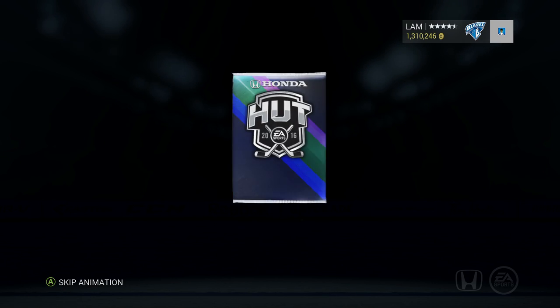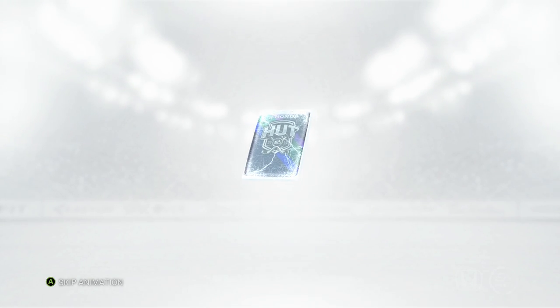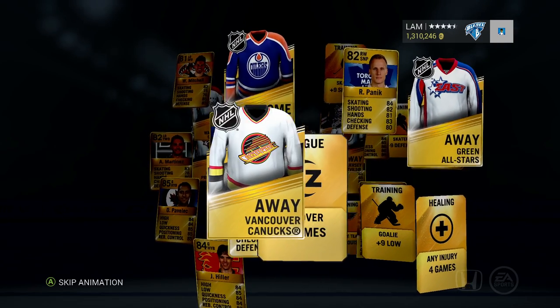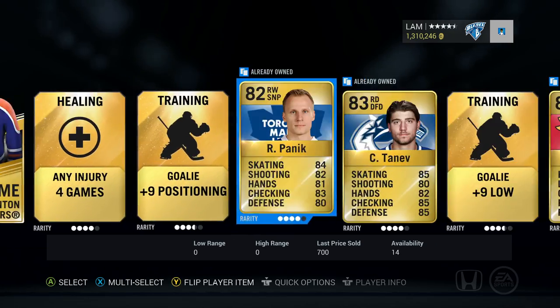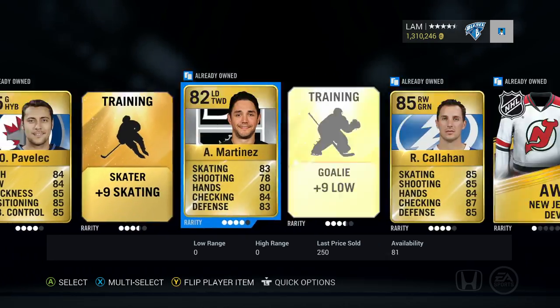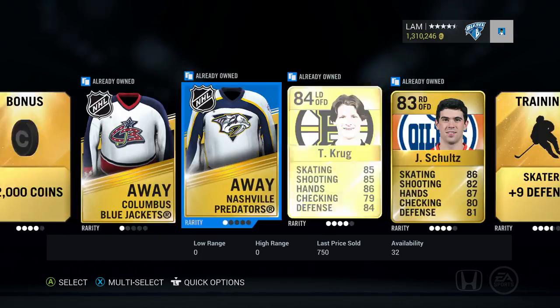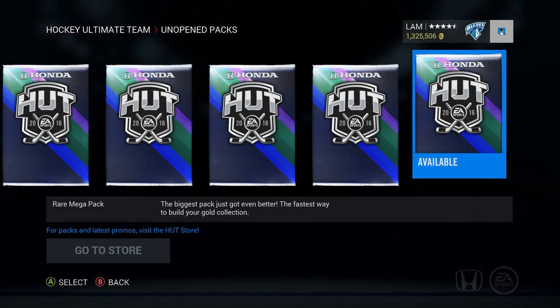First rare mega pack - do we see anything? We got Boychuk there, Richard Ponick, Tanev, Biega, Pavlik. Come on, install... St. Louis - change of team, don't want that. Alright, come on, last rare mega pack before we end off this episode.